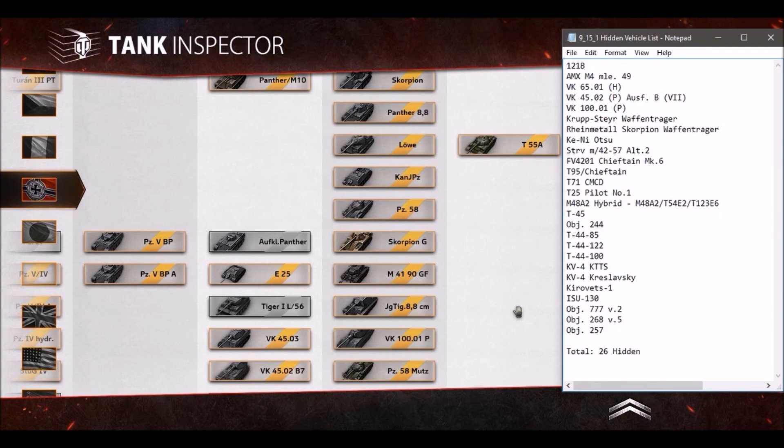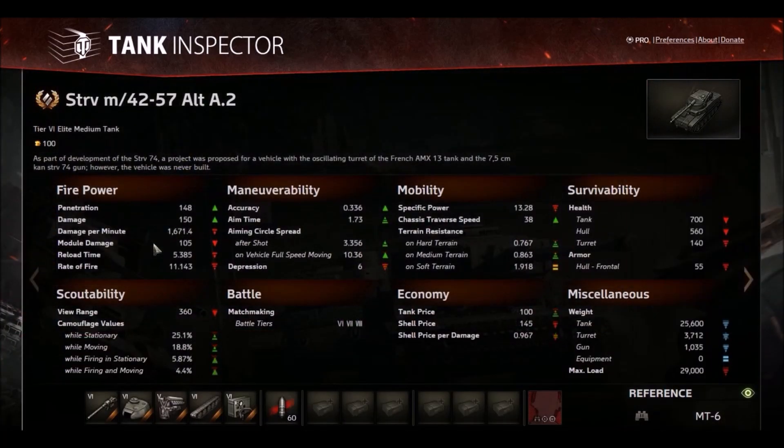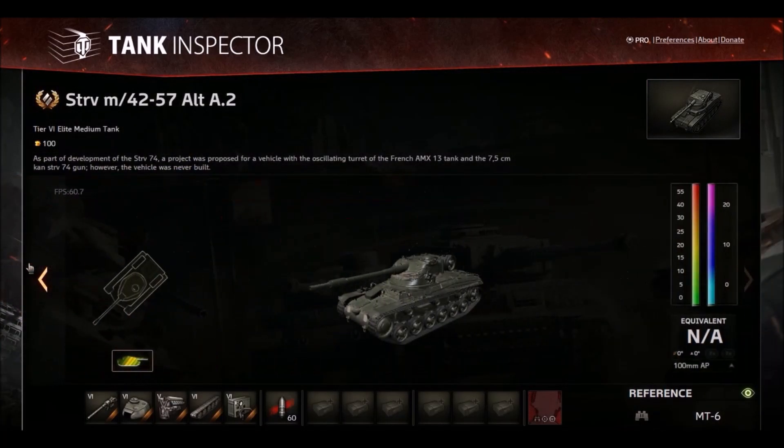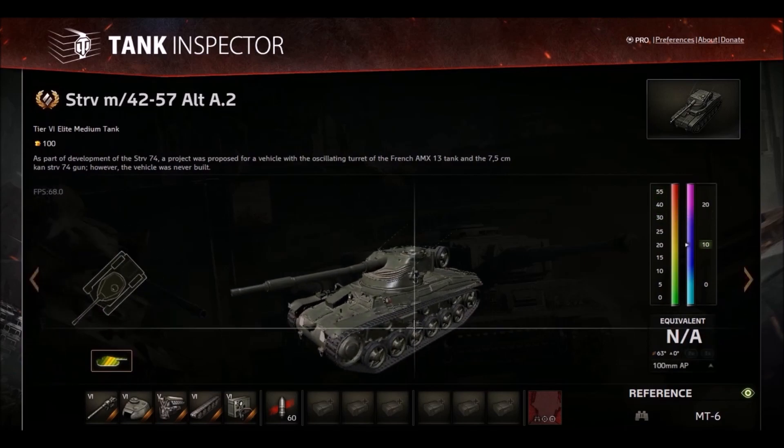The obvious one is the Strv M42-57 alternate number 2, and this is the flag bearer — the pole runner — to the Swedish medium tank line. This is going to be a premium tier 6 Swedish medium tank. It's going to train your Swedish medium tank crew, and that's pretty much it.